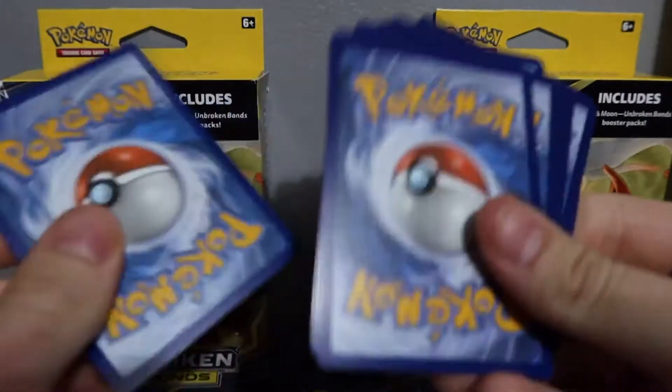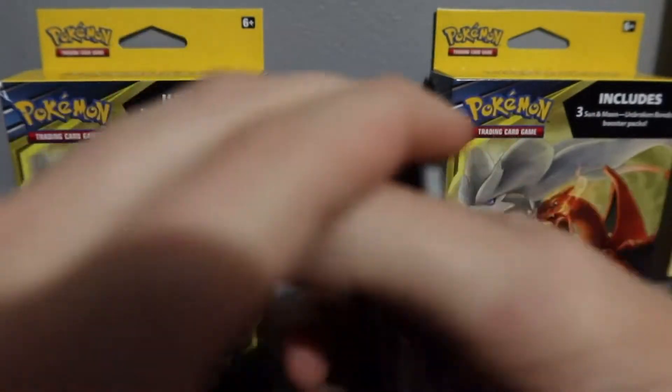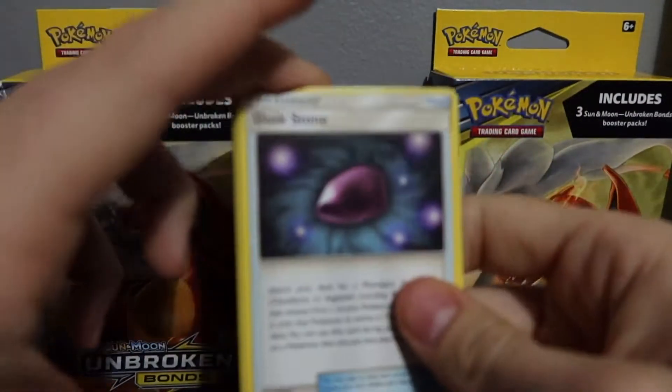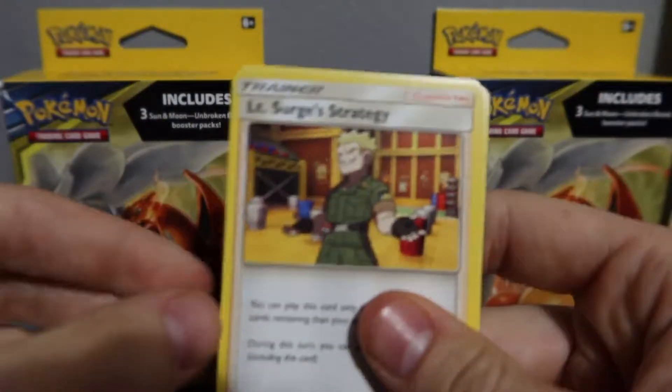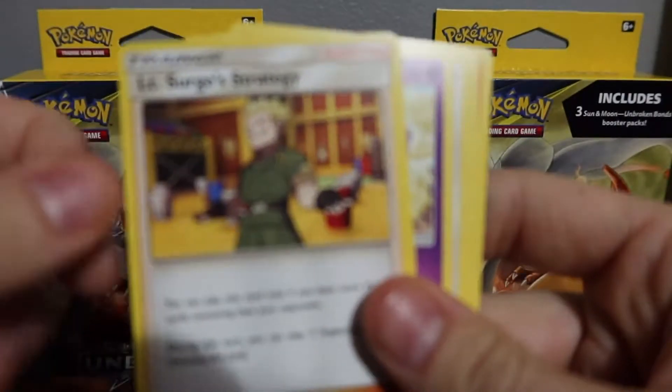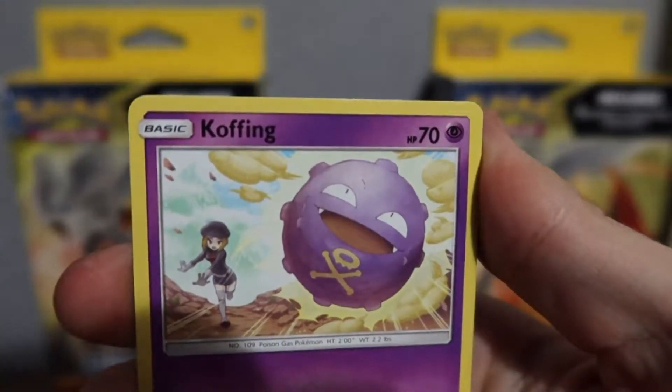I believe this is four from the back — should be an energy. Yes, we got it right. First one, here we go. We have a Duskstone Trainer, Haunter, Surge Strategy. We have a Koffing. Tough day to be a Koffing, I guess.